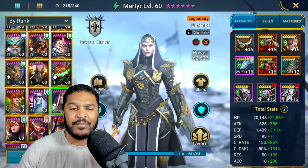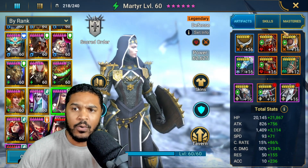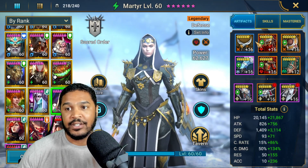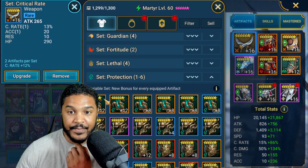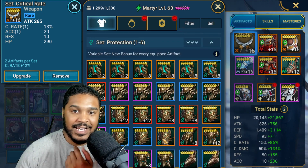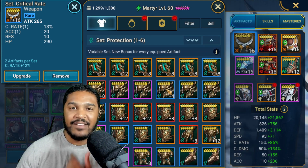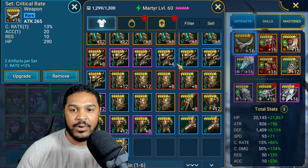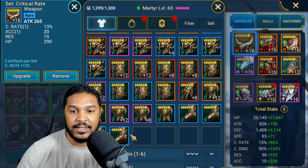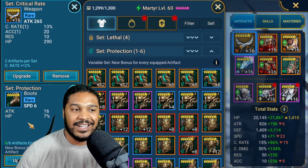I would love to put her in Savage — really fast — or Lethal with a really fast set. Or I could potentially put her in Stoneskin. Or I could even put her in a Protection set. Though the Protection probably won't work because I don't have enough silver to upgrade it, and I don't use the Protection set that often — I only keep good pieces. So speed boots is what I'm going to keep.